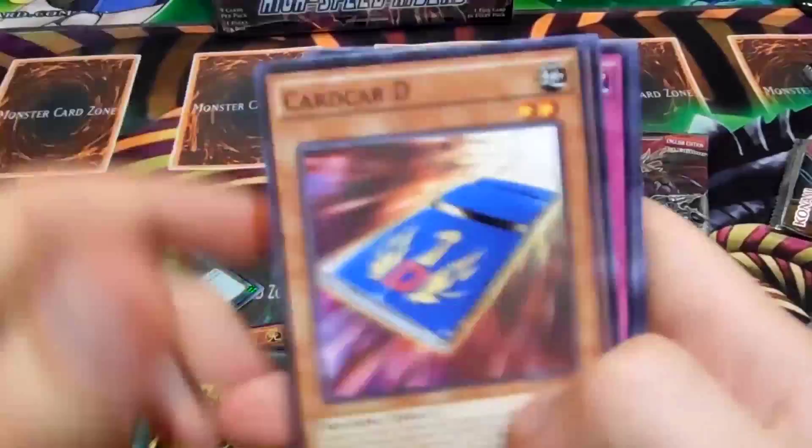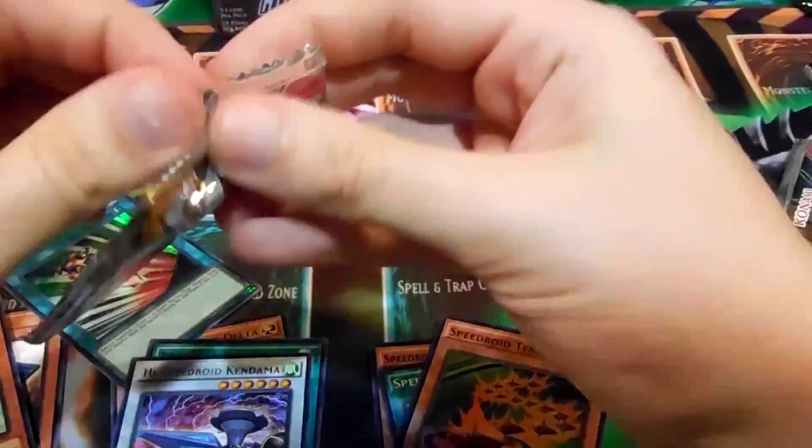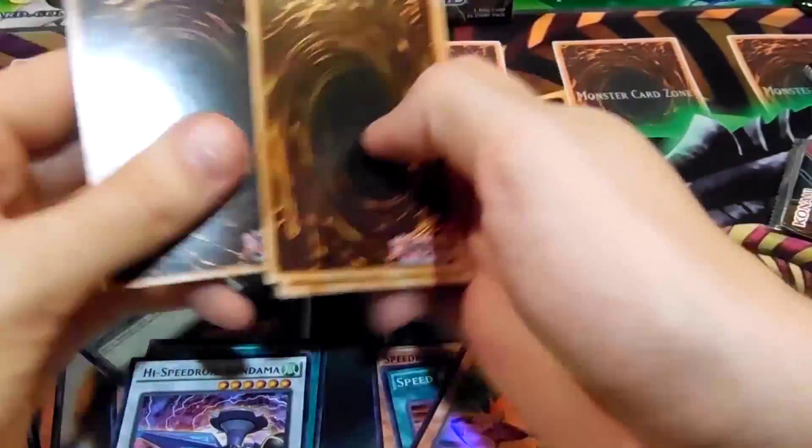My dog's looking a little hungry. High Speedroid Kendama and Speedroid Terratop. I really hate these — I can't understand — like the last card, sometimes there's three commons at the end and sometimes four commons at the end. So last and final epic glorious pack.